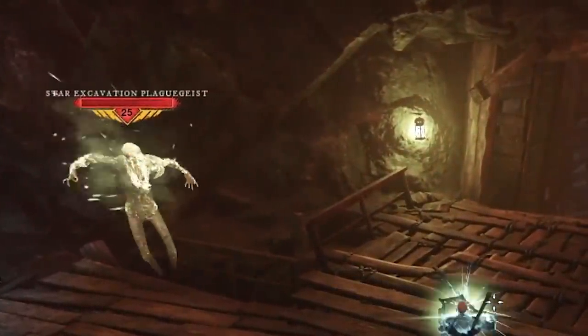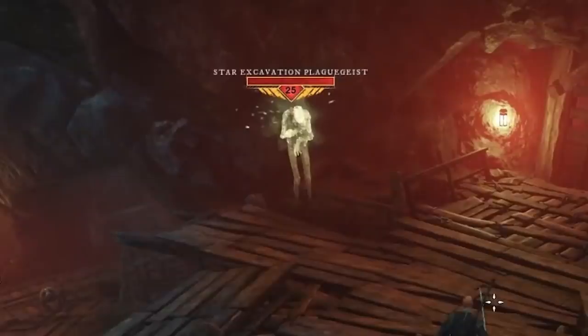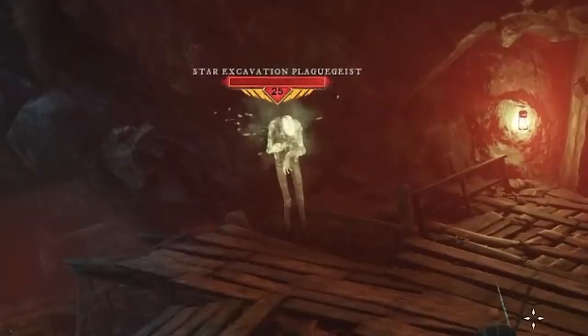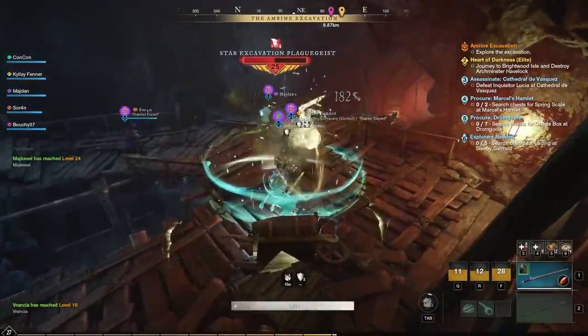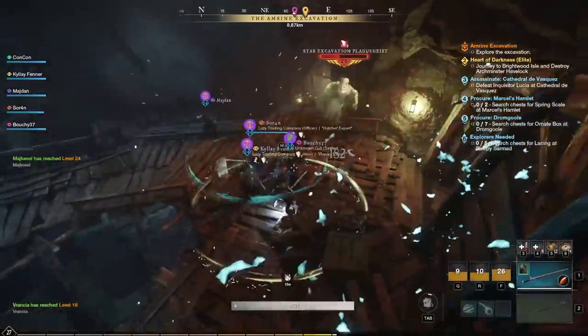In order to know if an enemy is focusing on you, you'll see it by these red pointy things next to the health bar. When you don't have the aggro of a monster, it will look like this on their health bar. When you do have the aggro, there'll be these triangle red glows to the side of their health bar. This is how you tell if the enemy is attacking you, as well as them actually attacking you physically.